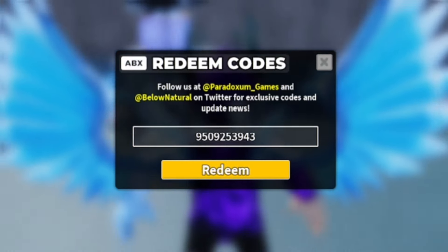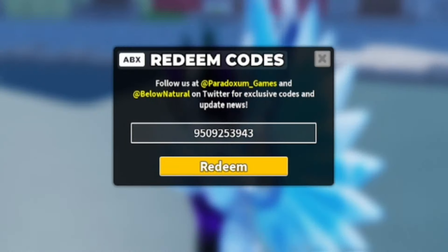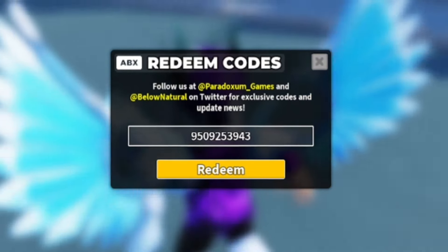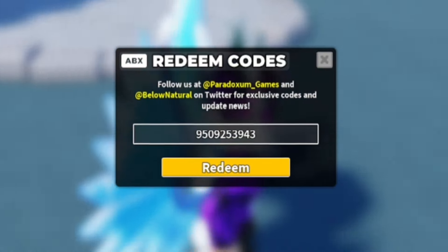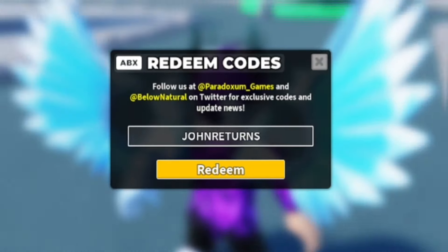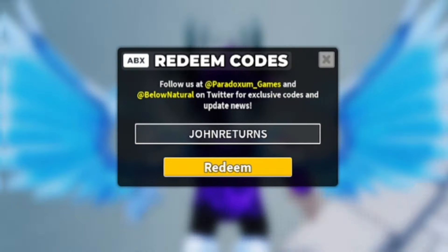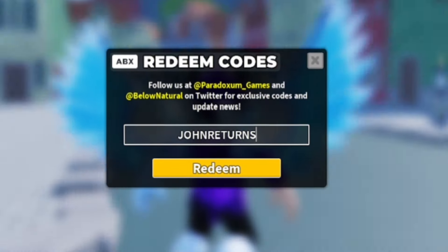That's a perfect reason why you should be subscribed with the notification bell on — whenever this game releases new codes, I'll be the first to show you. Next, redeem the code 'johnreturns' — J-O-H-N-R-E-T-U-R-N-S. This also gives you the John skin for the Militant tower, along with a ton of rewards.